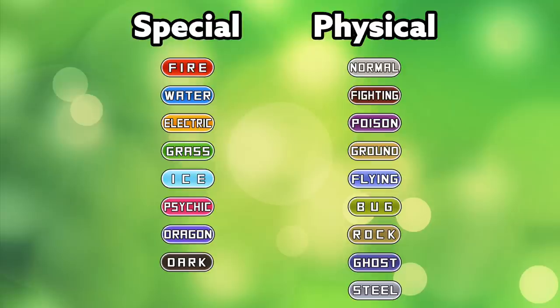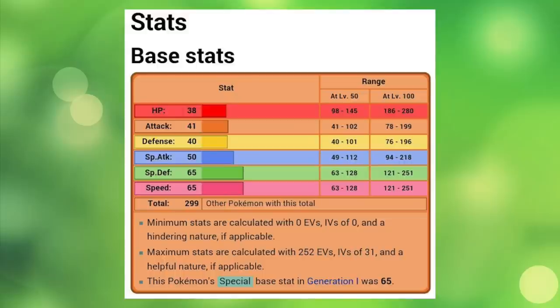Electric, Grass, Ice, Psychic, Dragon, and Dark are special. Normal, Fighting, Poison, Ground, Flying, Bug, Rock, Ghost, and Steel are physical. Fortunately, our fire-type Vulpix's base stats favor special attack over physical, and since my main strategy is going to be to get Flamethrower and burn as many things as possible, I feel confident in mostly abandoning physical attack, which hopefully pays off.